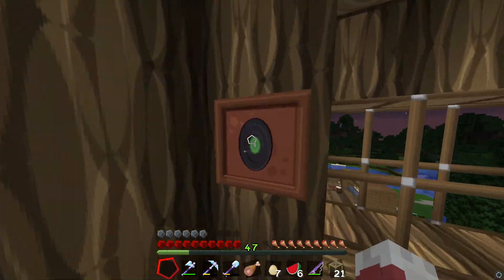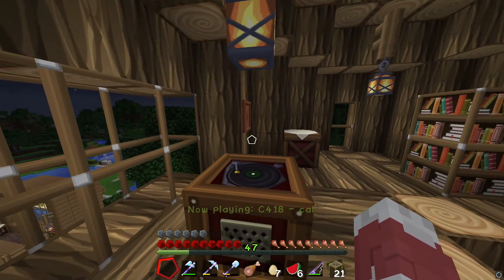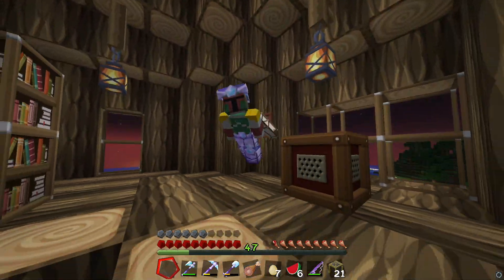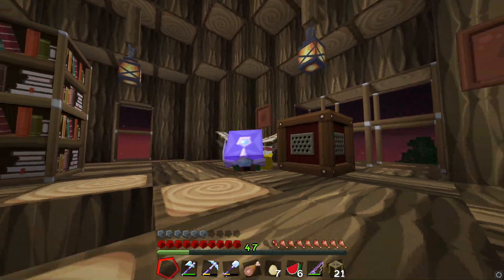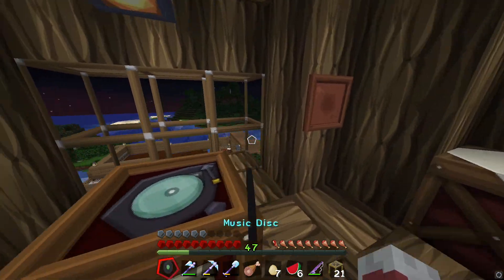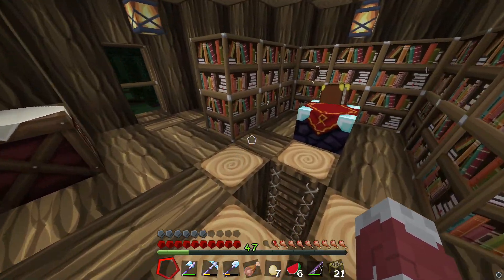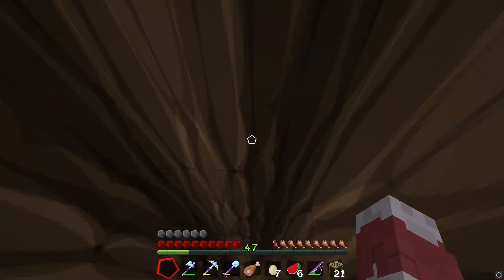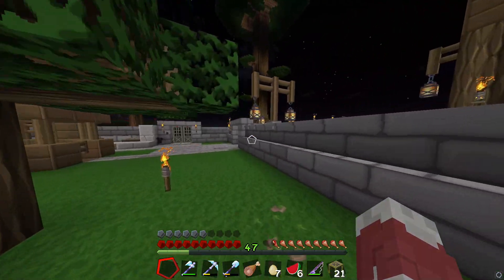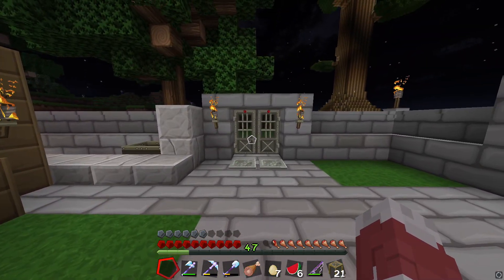Oh, we almost forgot something here - the jukebox! That's badass, look at that - that's like a dance move. Alright, enough screwing around, back on to the tour. So yeah, that's my enchantment tree - I put in that jukebox not too long ago, and then I put in this courtyard around it. I'm really really digging it.